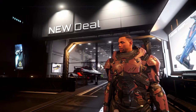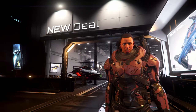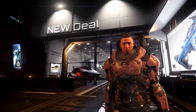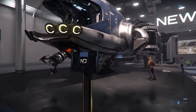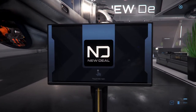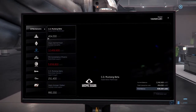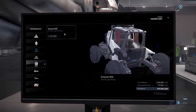You're going to come here to the New Deal shipyard. You see that Prospector behind me? There's a panel right in front of that where you buy the ROC. Let's walk over there and see exactly how much it is. The Prospector I'll cover in a future video — I just don't own one right now. This is the panel I was talking about. You walk up to it, use your inner thought to interact, go all the way down to Greycat Industrial, and you'll see the Greycat ROC. I said it was around $175,000 earlier, but it's actually $172,000 — and it is well worth it.